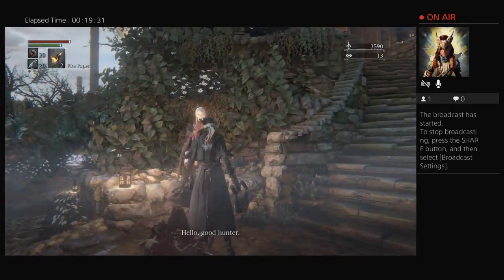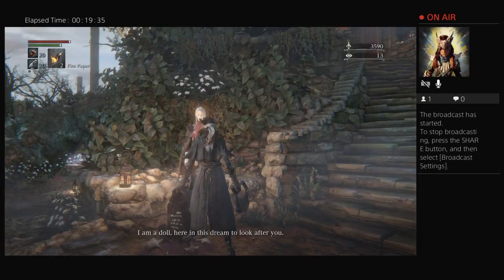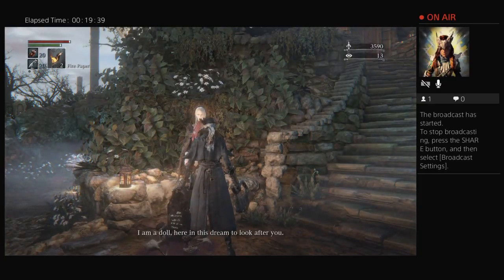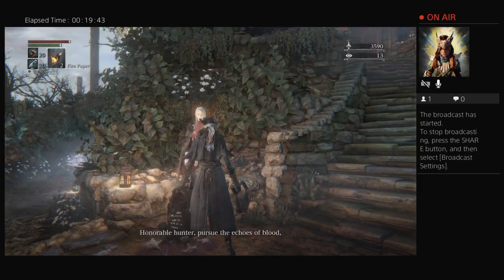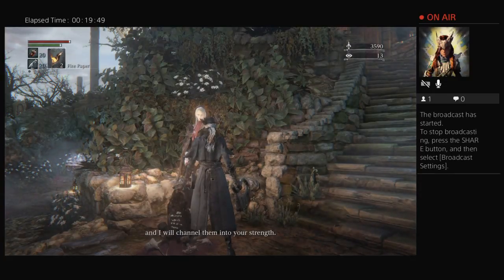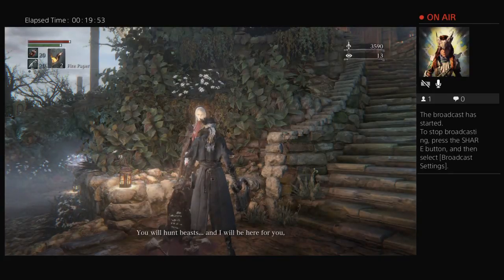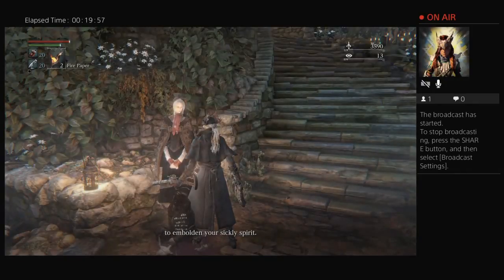Hello, good hunter. I am a doll here in this dream to look after you. Honorable hunter, pursue the echoes of blood and I will channel them to your strengths — not in this case. You will hunt beasts and I will be here for you, to embolden your sickly spirit.